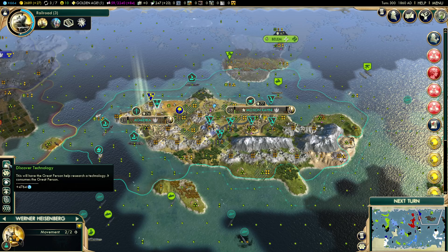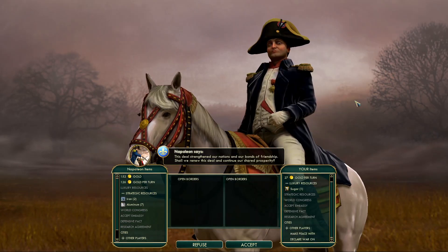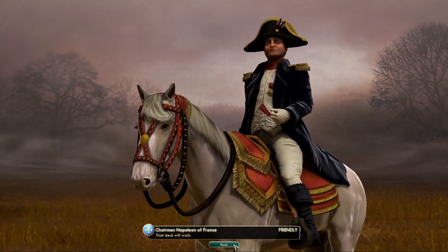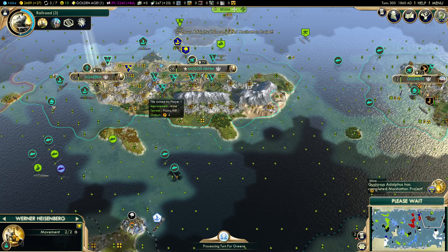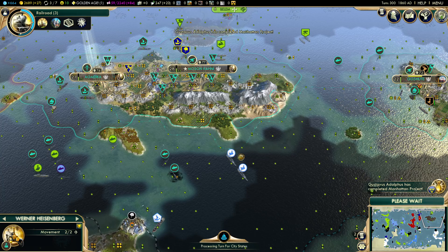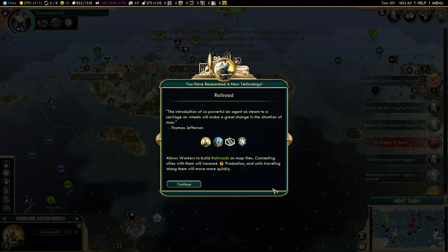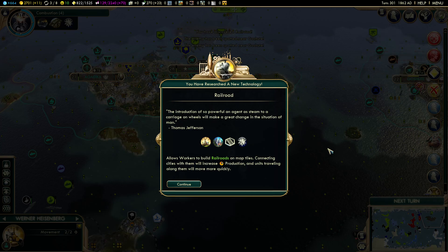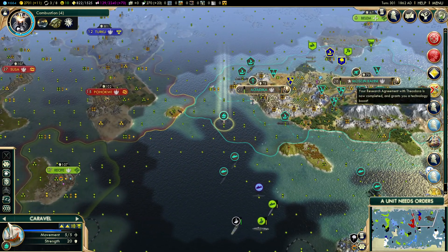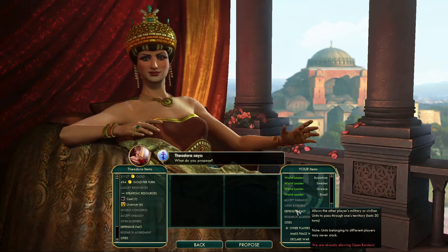I'm just going to check if this continues to change — four thousand six hundred and seventy four. I thought this may stop changing now, let's see how it changes next turn. Manhattan project for Gustav. A couple of Greek ships moving up now. There was a research agreement — I think that's with Theodora. Let's get it up.